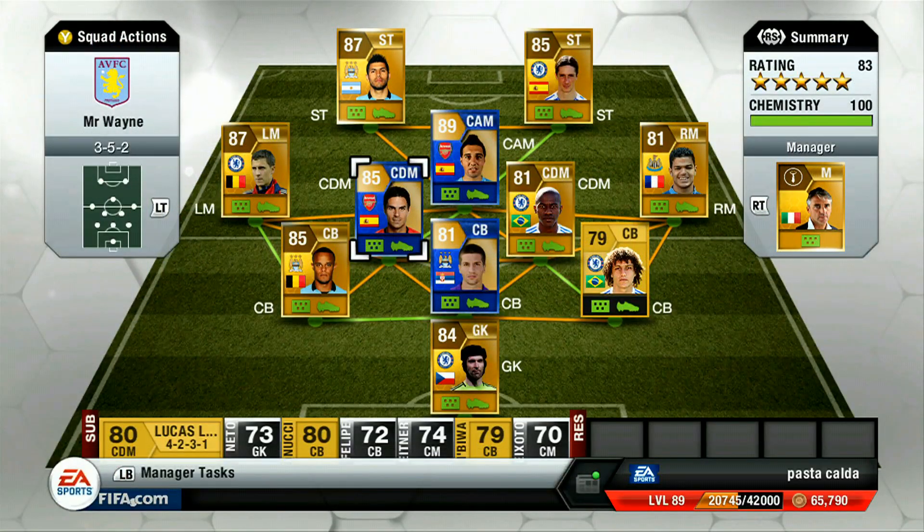We've gone ahead and made a full BPL team in the 3-5-2 formation. One thing to keep in mind: always pick formations that are popular on Ultimate Team. The reason behind that is for trading purposes — you always want to pick a formation that a lot of people play so that most people will be able to buy your player, even though it might cost a little bit more rather than buying a formation card.